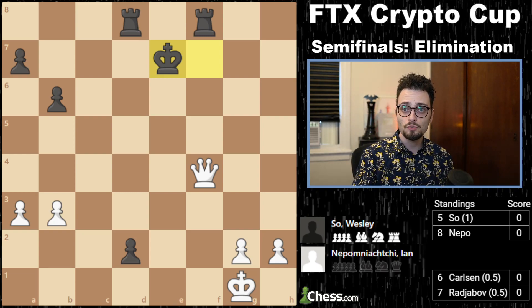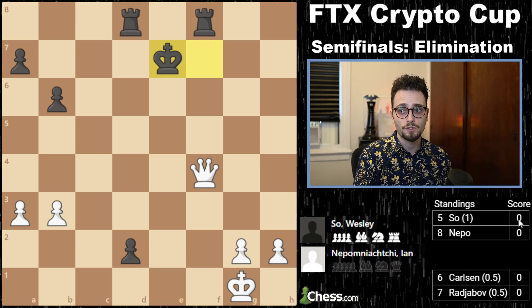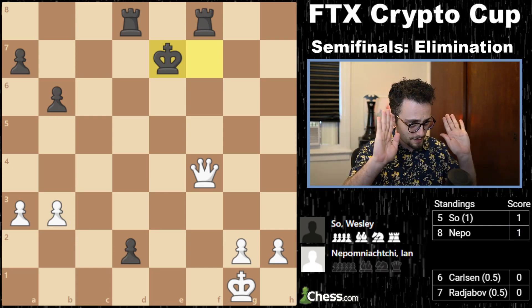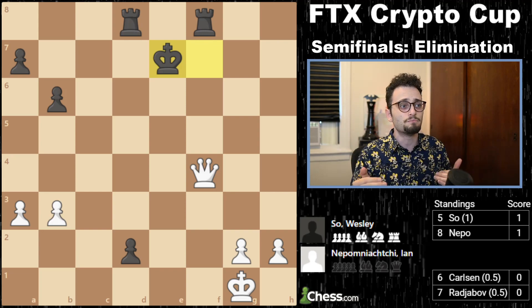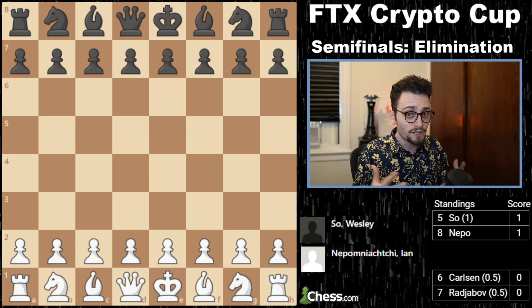They drew that game, and in their next game they drew again because Wesley forced the draw. Wesley had the white pieces and basically said, I'm going to play the practical thing — make my draws. Jan has to beat me. That is the only way he's going to make any progress in this match. He has to win in rapid.